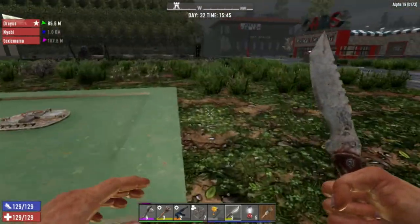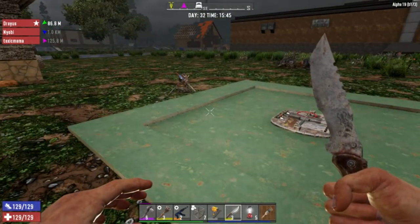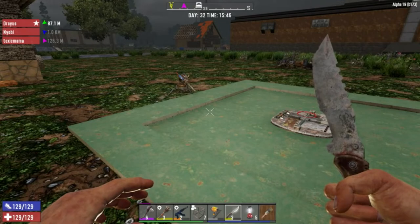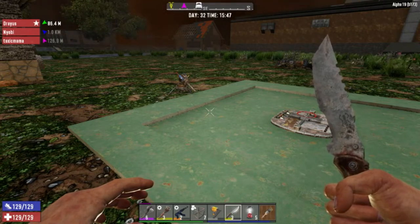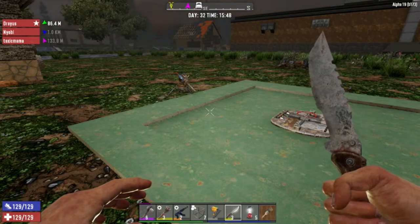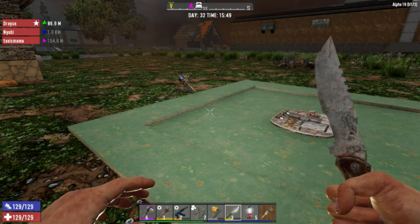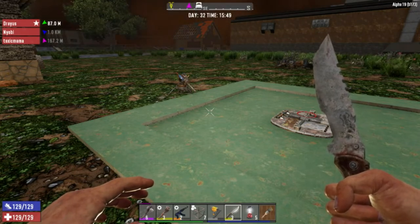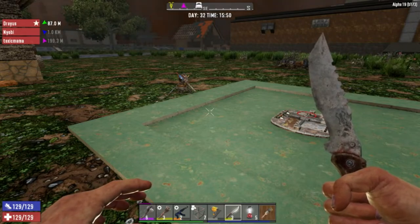I want to show you guys what we did with our bunker. It's been a group effort. People playing in the community right now — as you can see in the upper left, you got Darius — and toxic mom was in the game too. The crew that plays and lives here is me, Darius, Niobe, Toxic Mama, J-Rod, Nightblade, Lightning — if I missed somebody, I'm sorry.